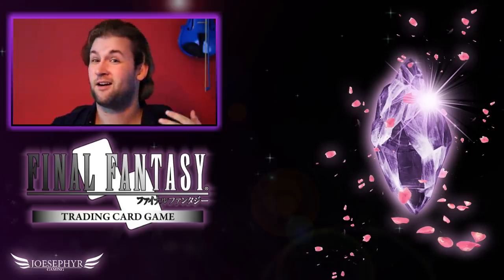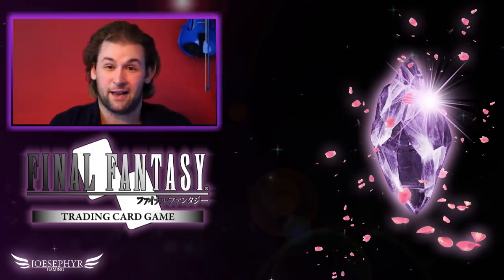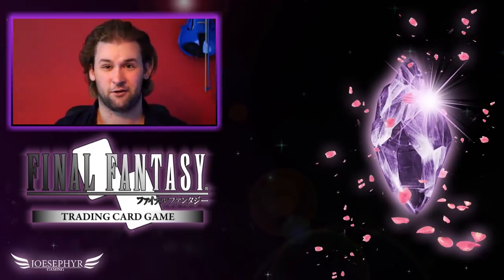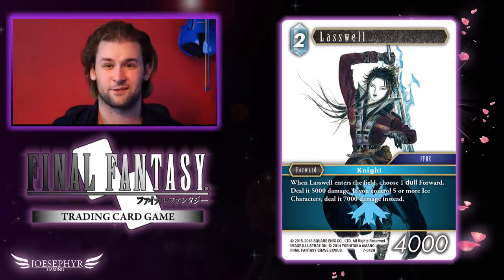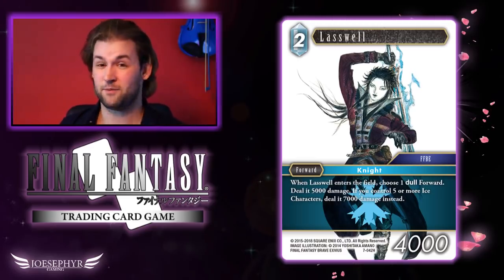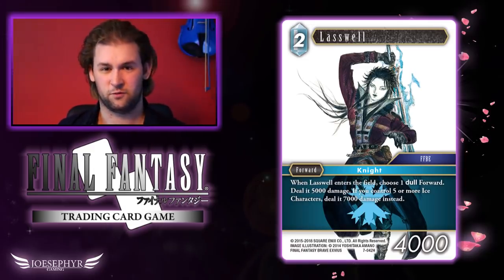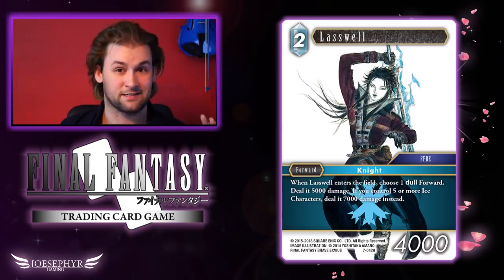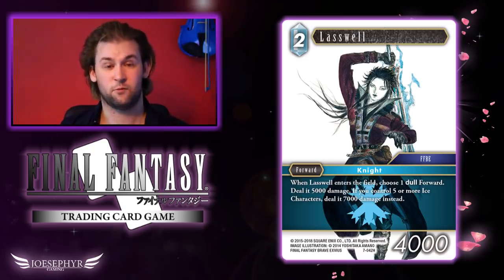Moving into Ice — Ice gets a love-and-hate relationship in this game, but the first card I'm really happy to show is one I actually spoiled during Euros: Laswell from Final Fantasy Brave Exvius. As a Brave Exvius fan it's really cool to have this card, and we have confirmation Brave Exvius is getting full support in Opus 8. But what a card he is — dealing that much damage to a dulled forward for 2CP makes him essentially Ice's equivalent to VV, which is a scary thought. You cannot attack safely in the early game with this Laswell on the board.